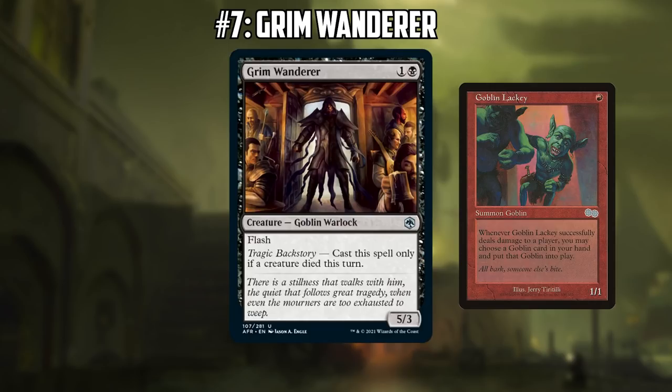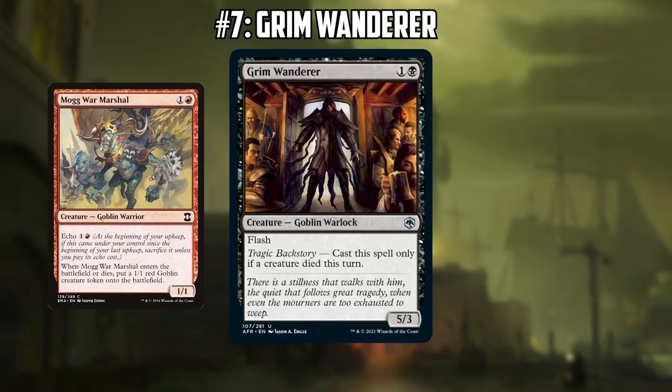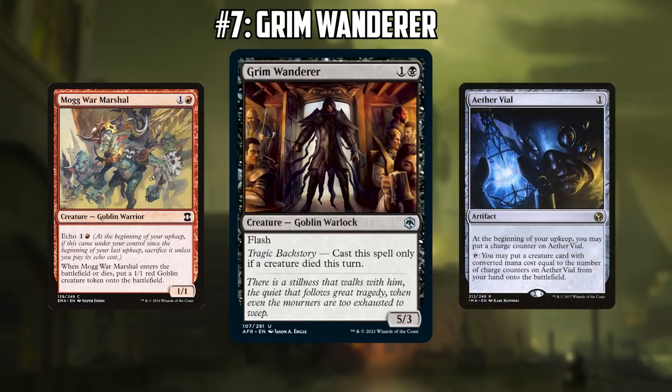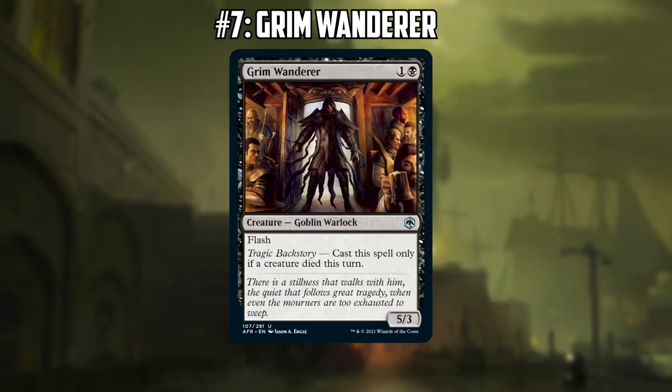I actually did not realize this card was a Goblin until you mentioned it. Today I learned! The deck also plays Mogg War Marshal, so this goes really well with Mogg War Marshal sacrificing to the Echo trigger and then being able to flash in this 5/3. You can also Aether Vial it into play even without a creature dying, so there are actually a lot of shenanigans to get this into play. It is a pretty above-the-curve body. Goblins just keeps getting more toys to develop into different versions of the deck, and that's really interesting.